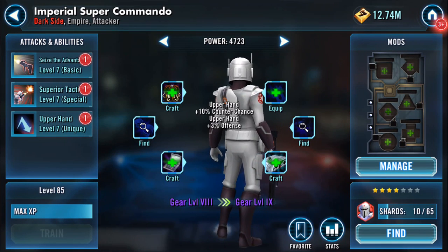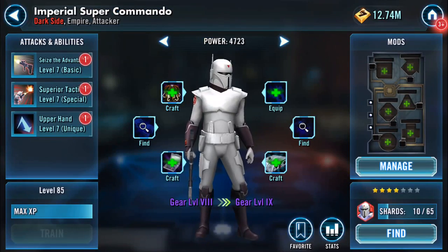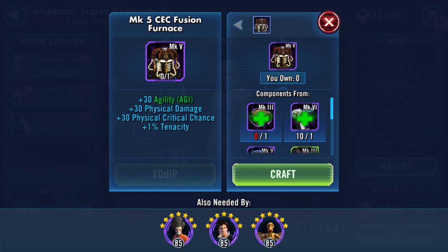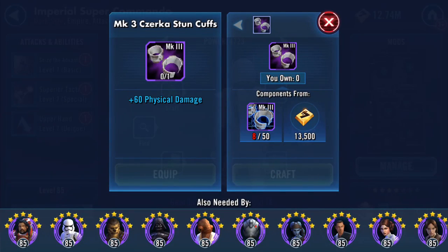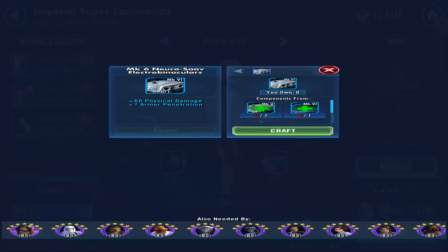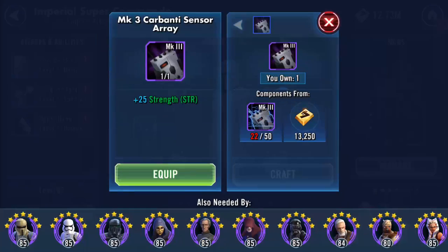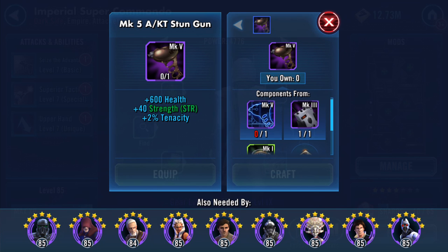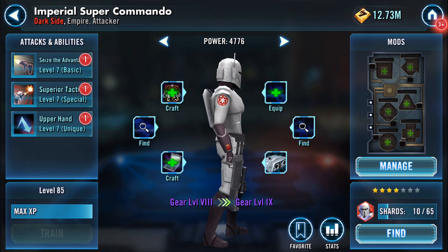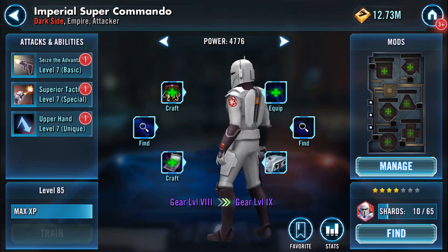So where are we with gear? I need mark three Carbanti. To get into gear 9 I need mark five furnace cuffs and Carbanti. That one's on already. He needs a Carbanti for the mark five thing as well. Mark five AKT stun guns are rapidly becoming my pet hate right now.